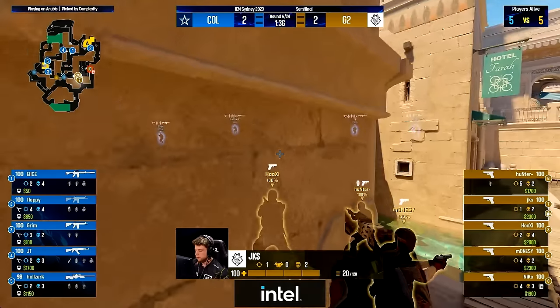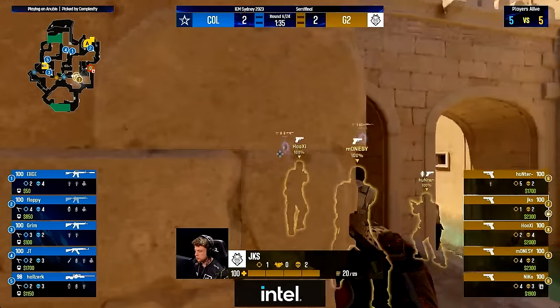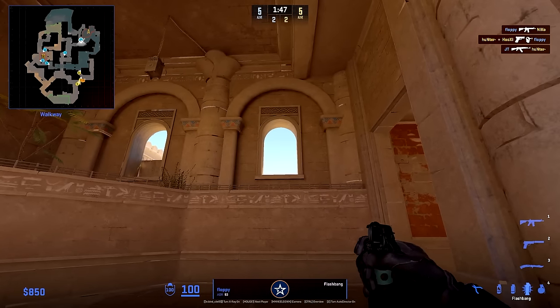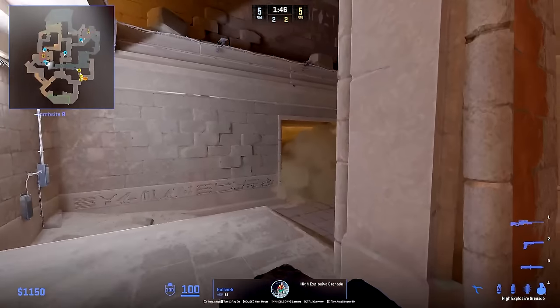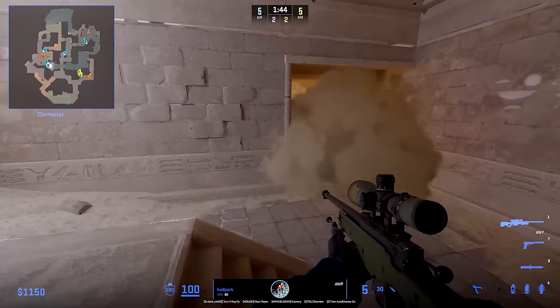Complexity are set up with three players B, one in middle, and one on A. The middle player smokes middle early while G2 meets this with a water smoke from spawn. Floppy uses a flash outside of A — going to try to mask and take away the focus from the water smoke — where Complexity will use a nade to break the smoke. This nade pops as soon as the flash pops, a perfect play on the sound cue. This is why Floppy's flash is so obvious — it's meant to force G2 to care about it and not the water nade and peek.